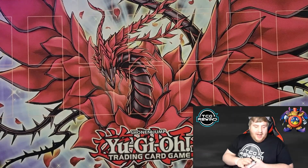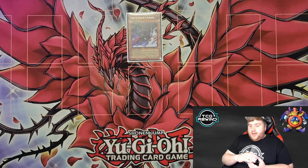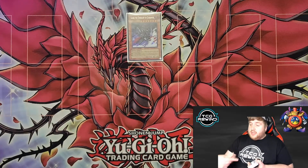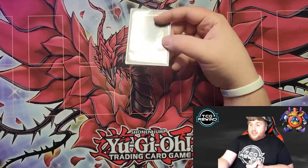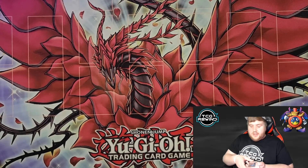Moving on to outside the archetype cards — we run a single copy of Gorz. Not a lot of builds ran this card. I chose to run it because I'm opting not to run a lot of traps. When you're not running a lot of traps, you're relying on cards like Maxx C and Effect Veiler to interrupt your opponent's plays. But that means when you're running Maxx C, you do need Gorz to prevent OTK. So this card is really important — you need something there to threaten if they're going to OTK you. Basically they can't take the Maxx C challenge.